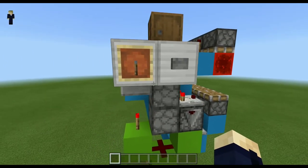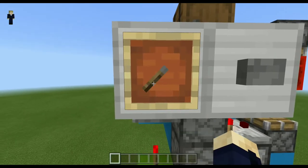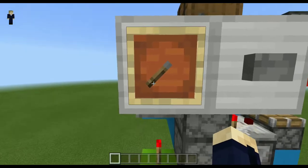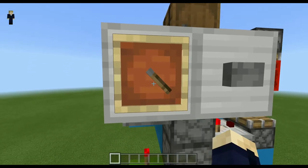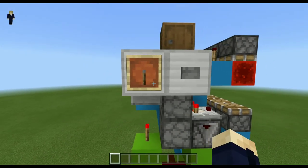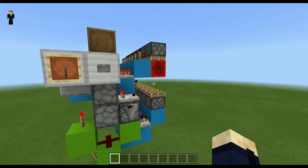Yeah, as you saw in the little montage that I made, you can actually repeat the numbers in the password. In this little montage, the password was this position, then this position, and at last, this one twice, to open the door. And, talking about the door, that 3x3 piston door will be the next tutorial.